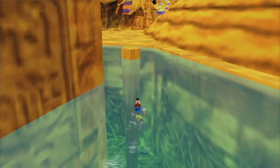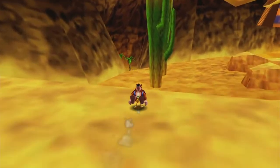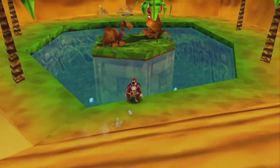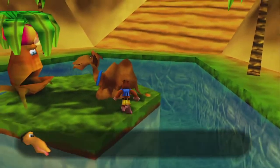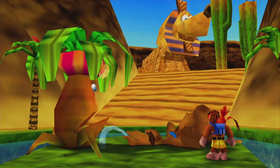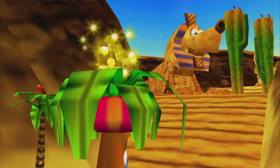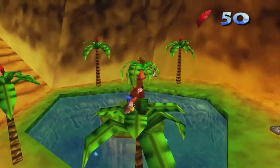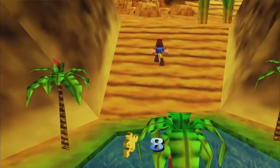And now we're gonna go all the way back to the beginning and we find Gobi again. You want to jump on his hump and ground pound, and it gives water to the tree. Unfortunately this is a tree you can't climb, so what you have to do is climb one of these trees and float over to the jiggy.